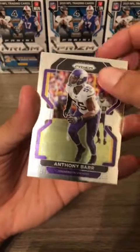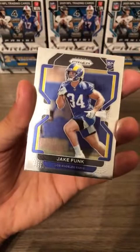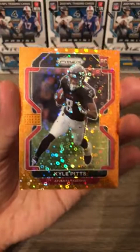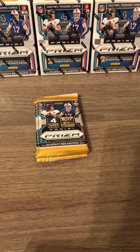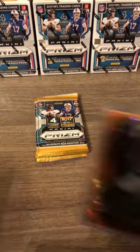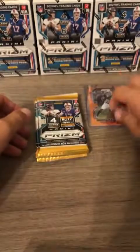Next pack: Anthony Bar, David Johnson for the Texans, Jake Funk rookie card for the Rams, and Kyle Pitts rookie card for the Atlanta Falcons — that's our first pretty good hit of the day. Let's get that penny sleeved and top loaded. Kyle Pitts for the Atlanta Falcons — nice hit, first instantly top-loaded card of the night.